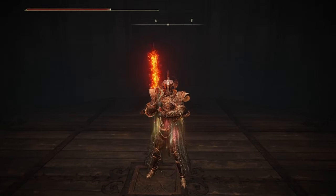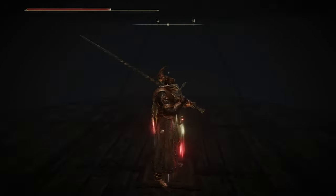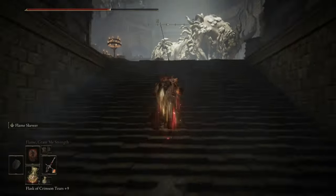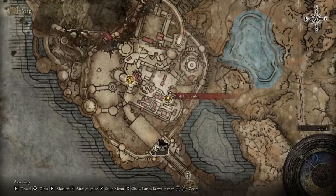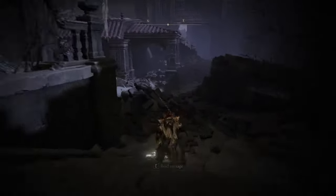As for the Ash of War, to get it, there is an NPC that invades you at two different locations. You have to defeat him at each location, and after you defeat him at both, he'll drop it. The first location is just a short way from the Small Private Altar Site of Grace, and the second will be at the Church of the Crusade. I'll show footage of me going to each location so you can see how to get there.